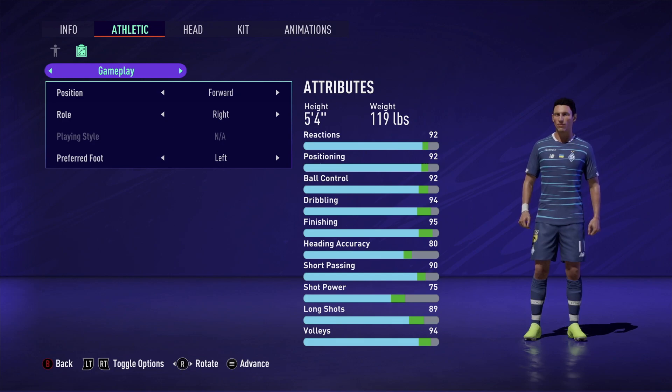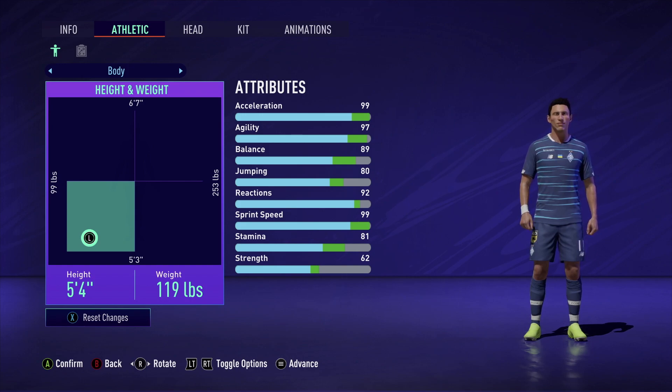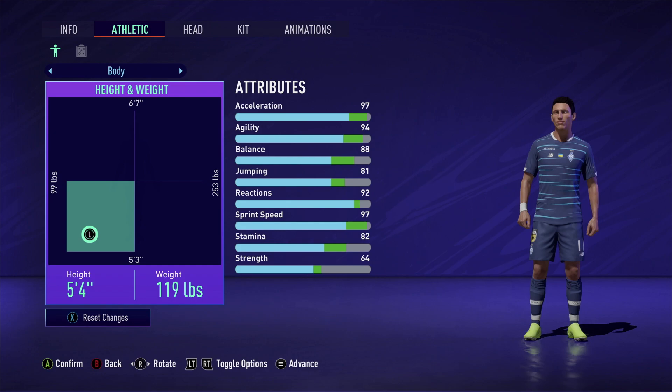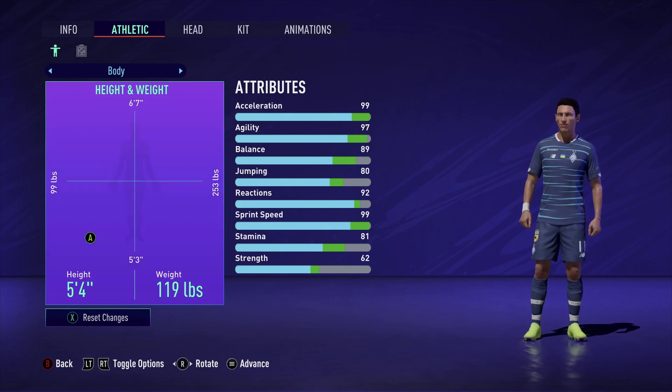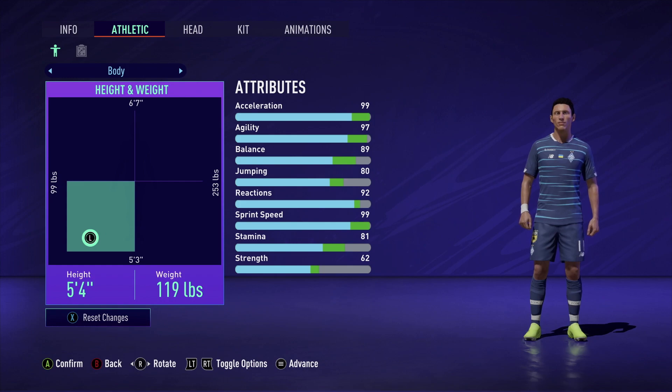You're 99 max pace against the slow computer players — it's absolutely crazy that it's even allowed. This build is insane because of how fast it is and the insane dribbling and agility stats. Even though you're small and don't have that much shot power, you have crazy shooting stats. On this body page, we're listed as 5'4", 119 pounds. You can go for 5'3" if you want — it's not going to change any stats. Just stay on the lower side of 5'4" and you'll have the exact same stats. You can be in the 99 to 119 pound range; it doesn't really matter.